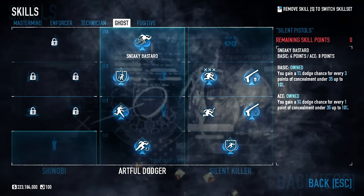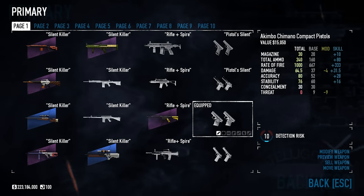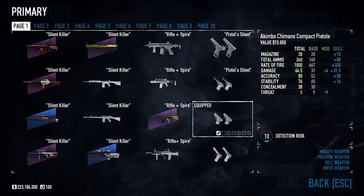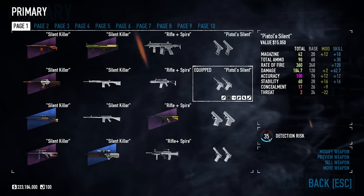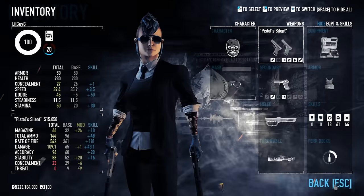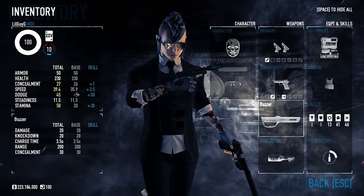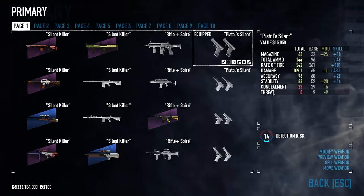Now here come the most important skills. This is also going to be a dodge build, so I went with artful dodger skills: duck and cover, parkour, die hard, and the most important one — sneaky bastard. That means you gain one percent dodge chance for every one point of concealment under 35, up to 10 percent. So when choosing weapons I had to be careful. You can go for the mini chimps — they do less damage but with silent killer still do 64 damage — or the normal chimano pistols which do a lot more damage.